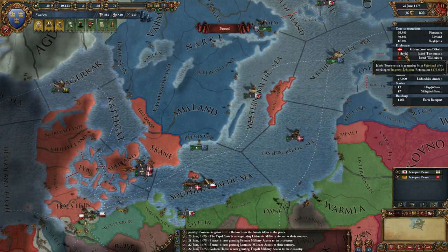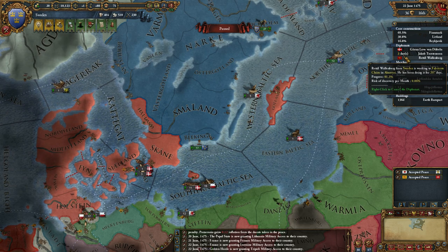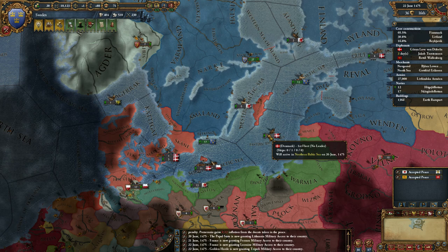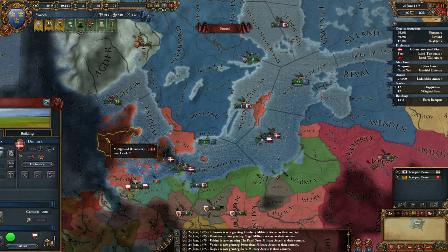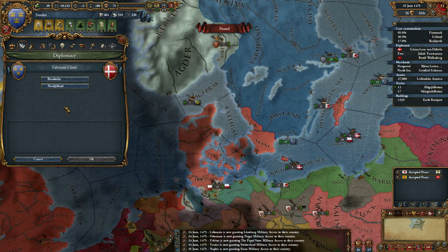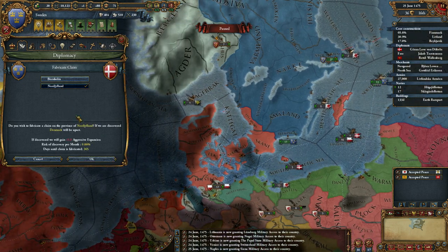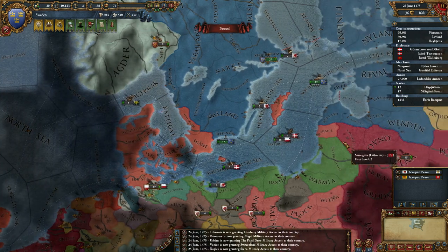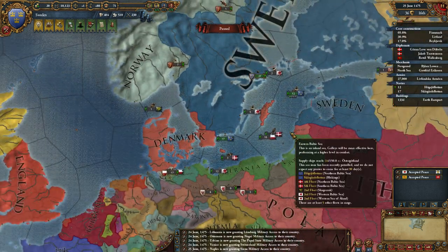I should actually make claims against Denmark if I haven't already — I think I'd forgotten about that. Diplomat's back in a few days, so I'll do that then. What claims can I make over here? I'll do Nordjylland first. I have an extra spy offence at the moment, so there's much less chance of me being caught.